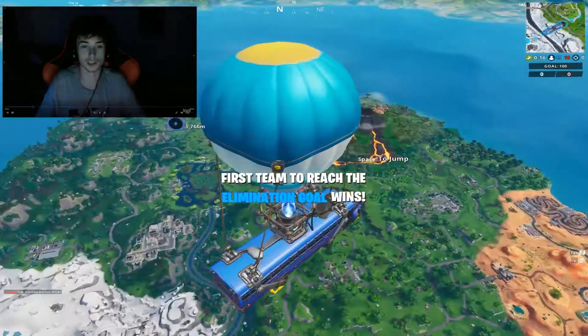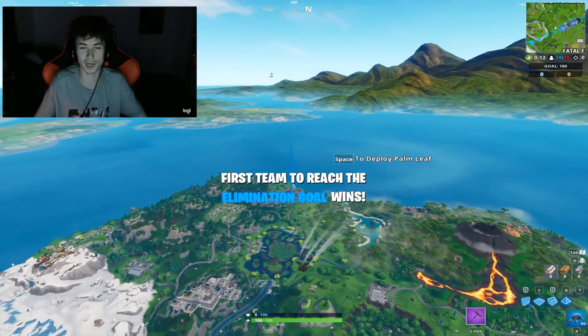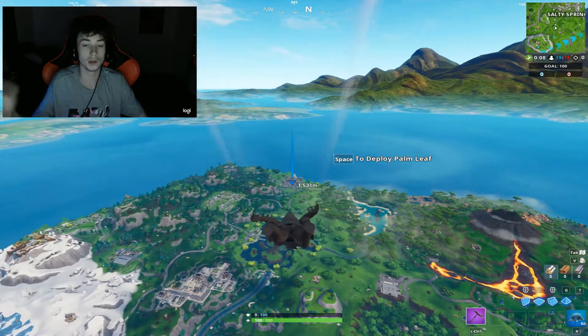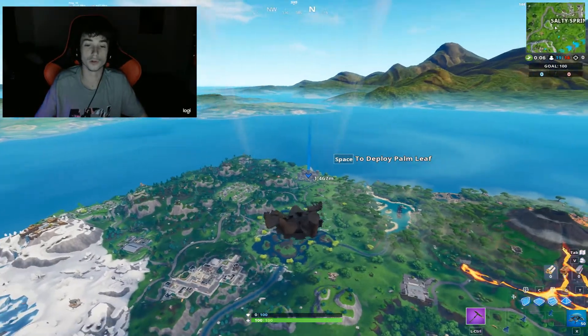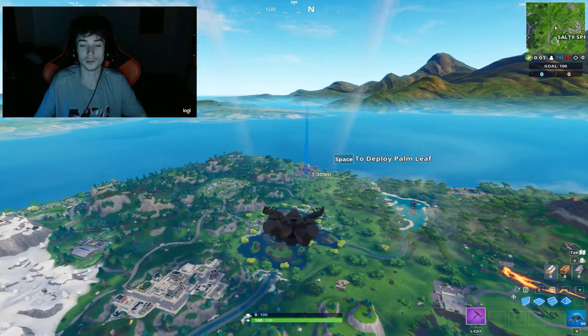It happens to be in the new Block location. Apparently the word is that this chest gives you like an automatic gold weapon — it's not a normal chest, it looks different. And it gives you an automatic gold weapon, so let's go check it out because I'm actually curious myself and I have yet to see actual in-game footage of this.